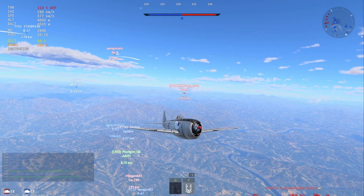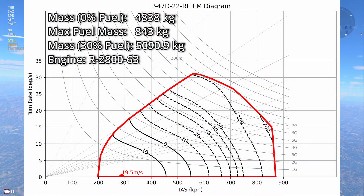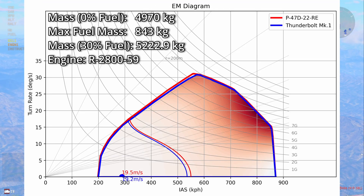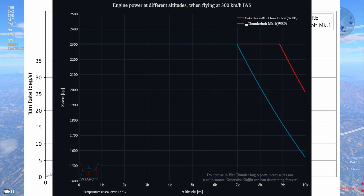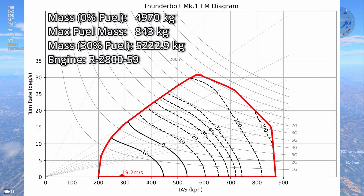First, let's go over the earlier models from the D-22 to the D-25. Here's the D-22 Razorback. The US, French, and Chinese D-23RA are all identical. One thing to note about the P-47s is that their top speed is rather slow on the deck, especially for an American plane. The British premium Thunderbolt Mark I has a slightly different engine that performs exactly the same as the D-22 until you get to really high altitudes, but its performance overall is worse because its airframe is heavier.